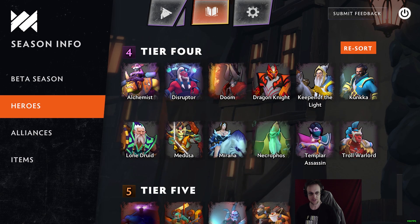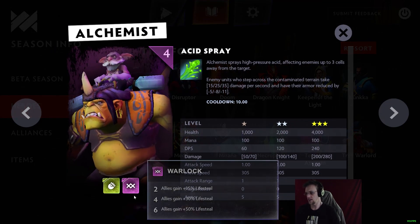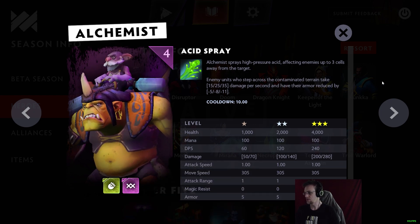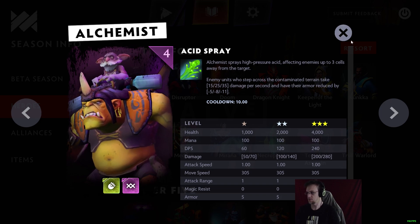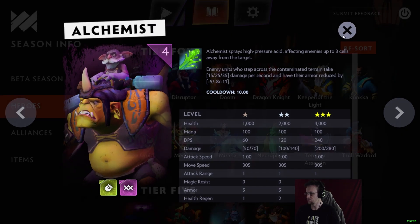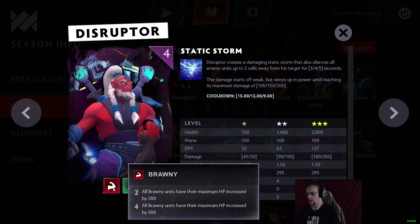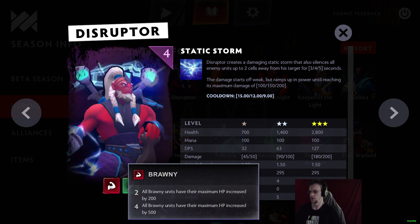Tier 4: Alchemist has Acid Spray and is Scrappy, aka Goblin, and Warlock — the armor-reducing and damage-over-time acid spray, 4000 HP at level three and quite a bit of damage. Disruptor is a Brawny, aka Orc, and Shaman. Disruptor creates a damaging static storm that silences units up to two cells away from his target for 3.3–4.5 seconds — damage starts weak but ramps up, just like Static Storm in Dota 2.